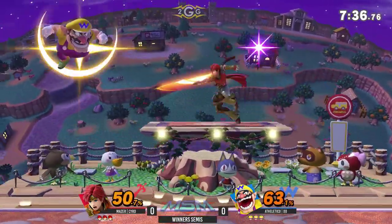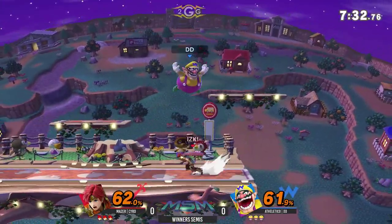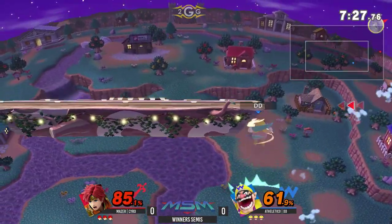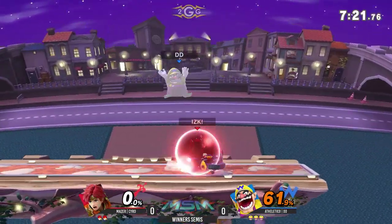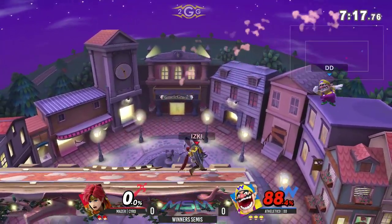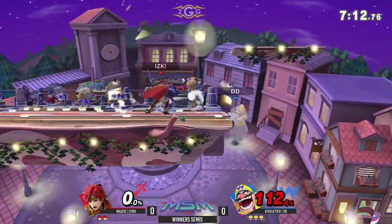Right now this game is kind of them trying to chase each other down with something, and then it doesn't work, and the other person chases back. So we'll see who's able to really land something big. It's going to be DD — he's getting a really good edge structure, drifting downward, trying to get a good recovery. Not all the way to the Blast Zone, but that's no matter, because Roy's up special won't send him as far horizontally as he needs.